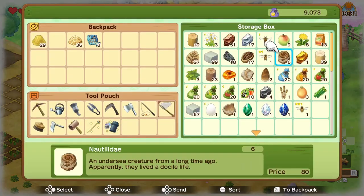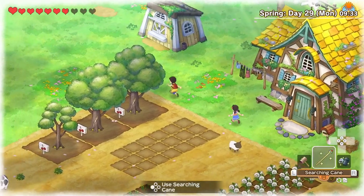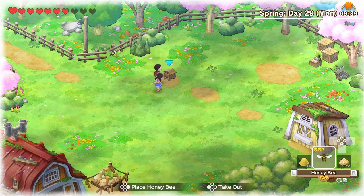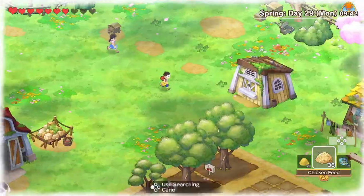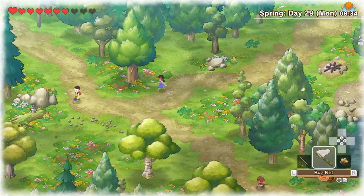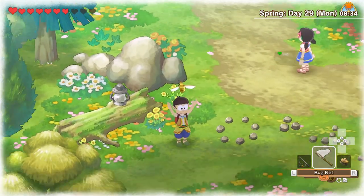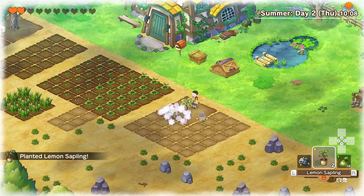If you prefer cooking by yourself so you can have more stamina and eat at any time, you might need some honey. You can get the carpenters to build a beehive on your farm — you just need to put a bee inside and after a few days the bee will start producing honey. However, eventually the bee will have to be replaced, and bees can only be found in spring. So even though bug catching in this game doesn't make that much money, while you are in spring just take the time to catch the bees you encounter in the woods and keep them in your storage for whenever you need some honey.